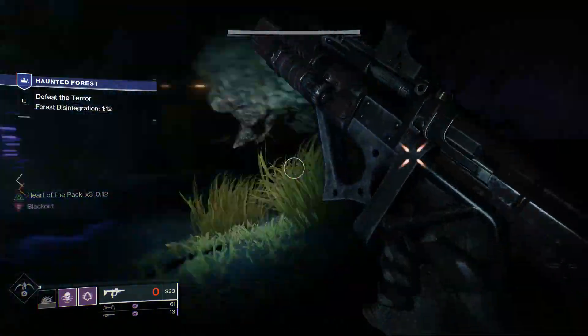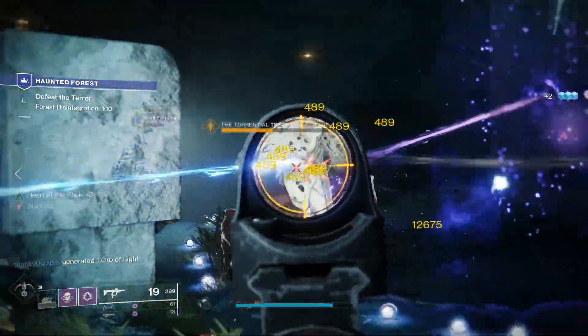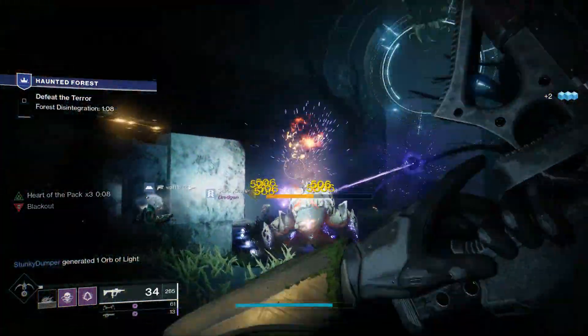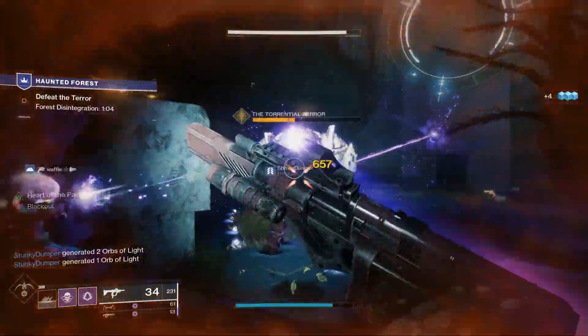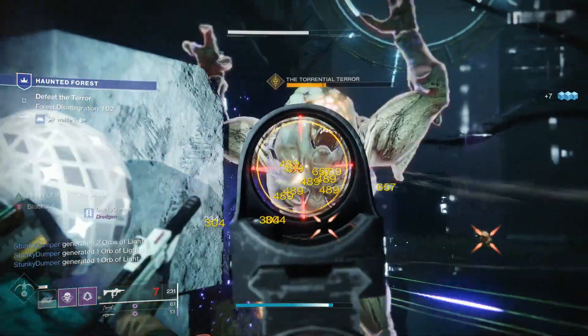Then you have the Cyclops, who is by far the tankiest and takes the longest to kill. He's also pretty dangerous, so you want to be careful. But with a good team and using all your supers together, you should be fine.